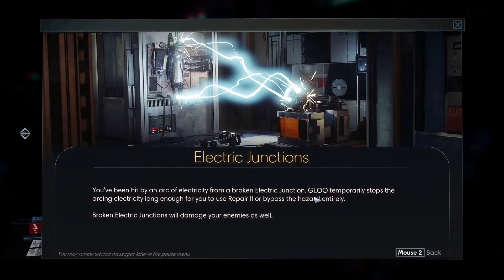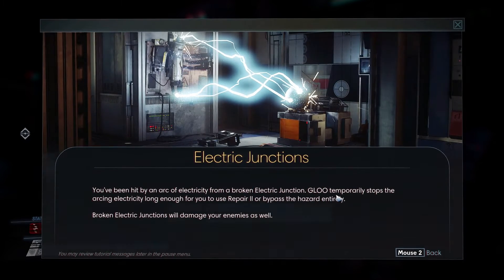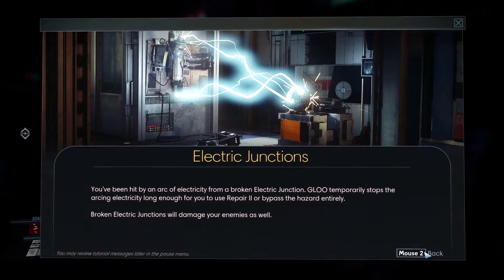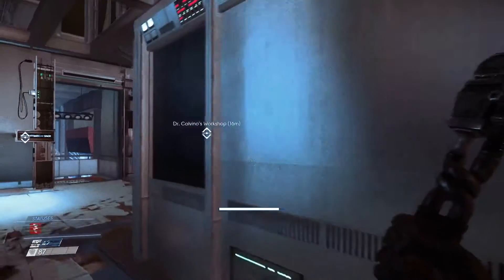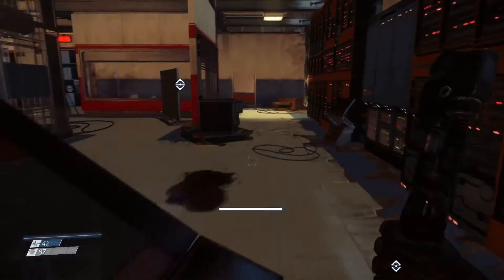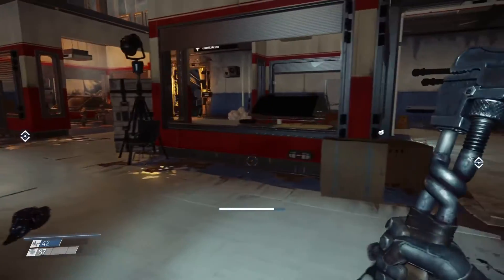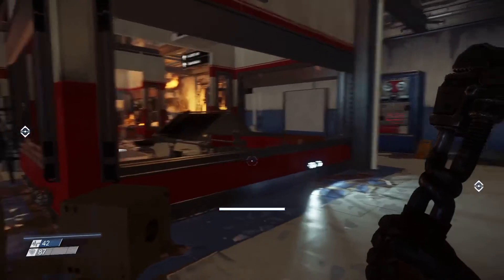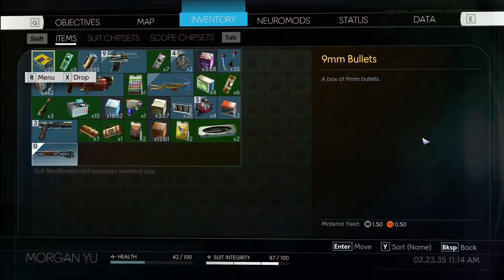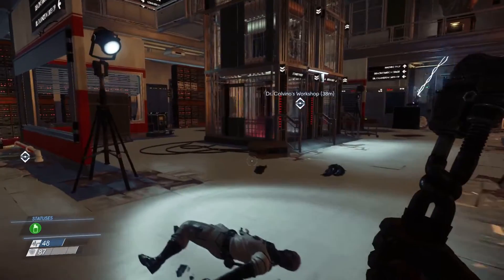Even hit by an arc of electricity from an electrical junction — a GLOO Cannon shot stops the arc of electricity long enough to repair it. Well, I accidentally electrocuted myself there. That's the faulty electricity I mentioned by the way — it hurts. A lot. You'd think it would hurt even more if you were stepping on it, but basically if you get hit by one of those arcs it really hurts. That's my bad — I went the wrong way there.